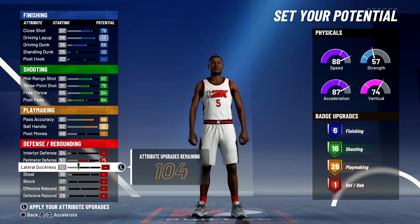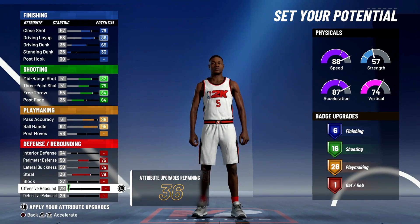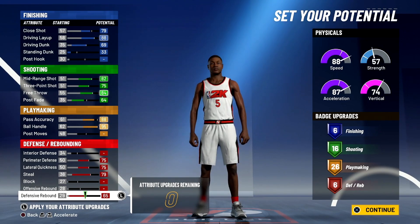For defense, put perimeter defense all the way up, lateral quickness all the way up, steal maxed out, and put the rest into defensive rebound. That gives you six defensive badges for a total of 54 badges.